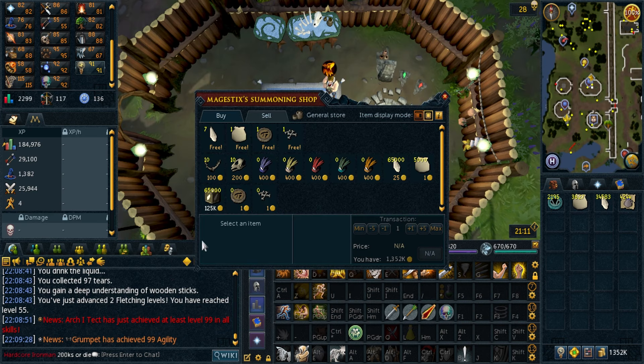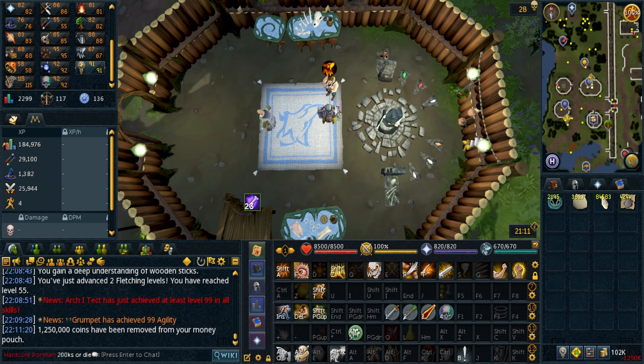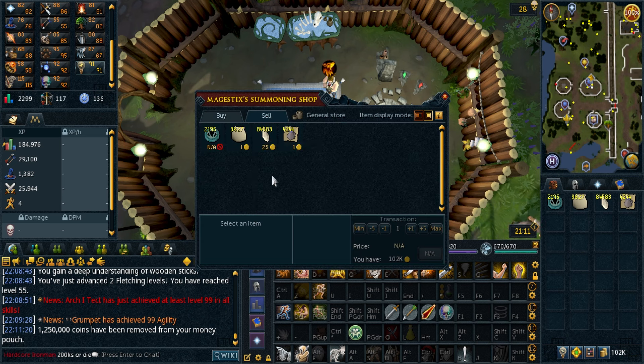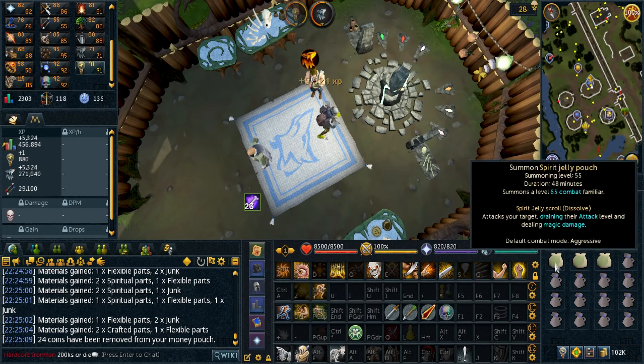I need components for augmenters, so I'm spending most of my cash on spirit shards to see what summoning level I get — starting at 67. Ended up with 71 summoning, couldn't afford all my charms.